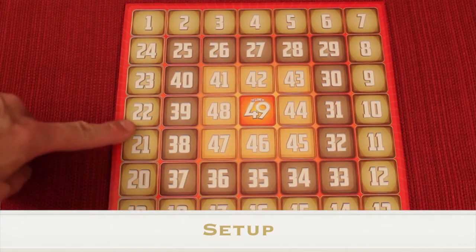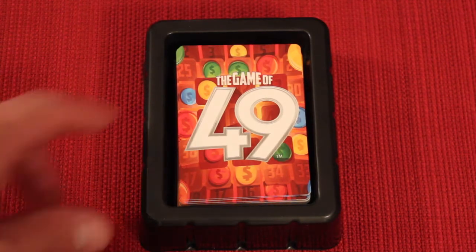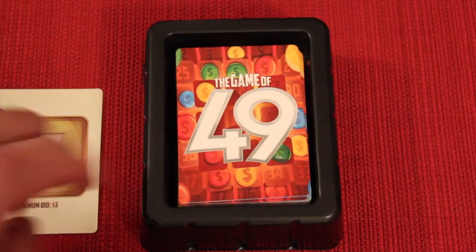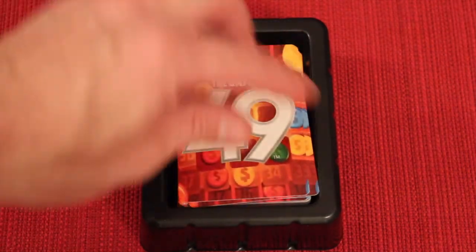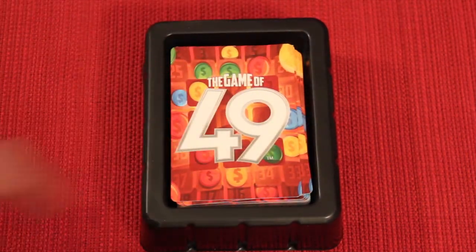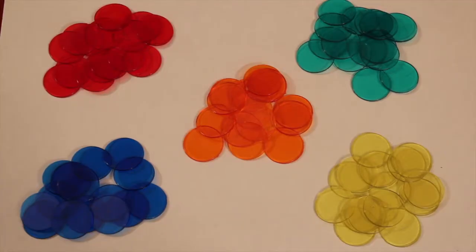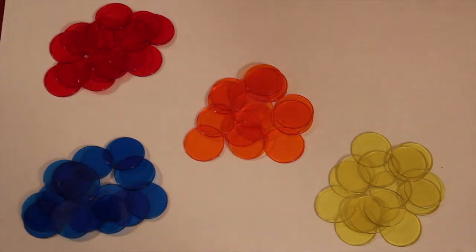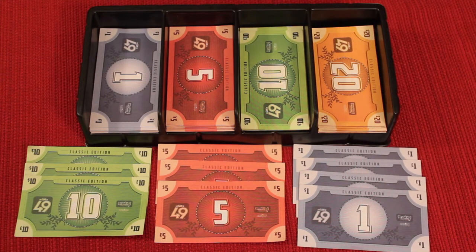To set up the game, first place the board in the middle of the table where everybody can see and reach it. Next, take the tray with all the Game of 49 number cards. Take them out of the tray, shuffle them well, and then place them back in the tray near the board. Each player will take all the chips of the color of their choice. If you're playing with less than five players, take the colors that aren't being selected and place them back in the box.